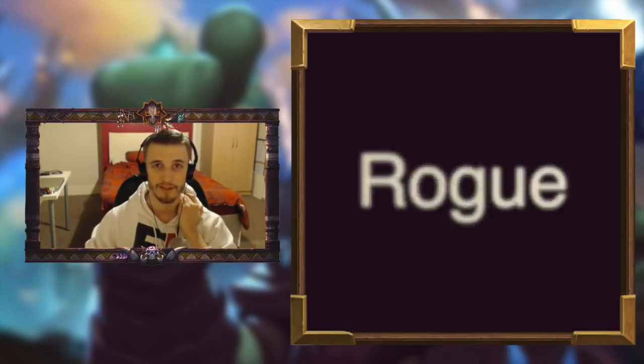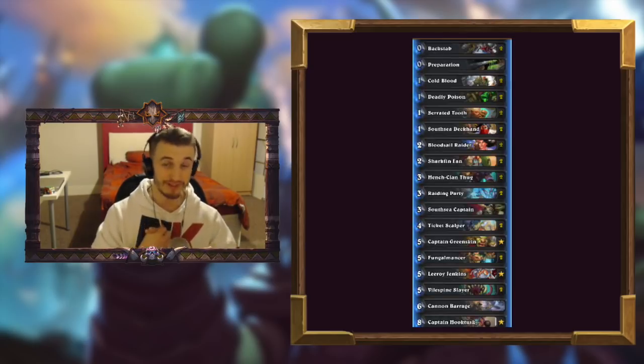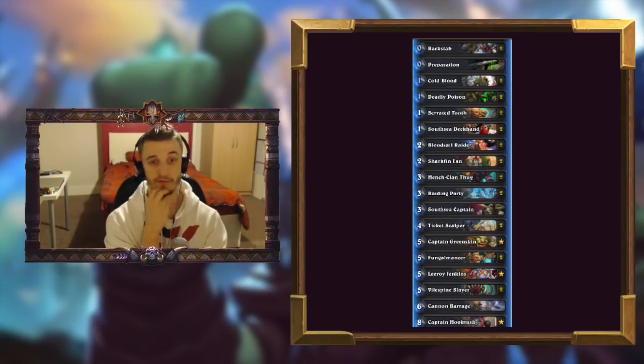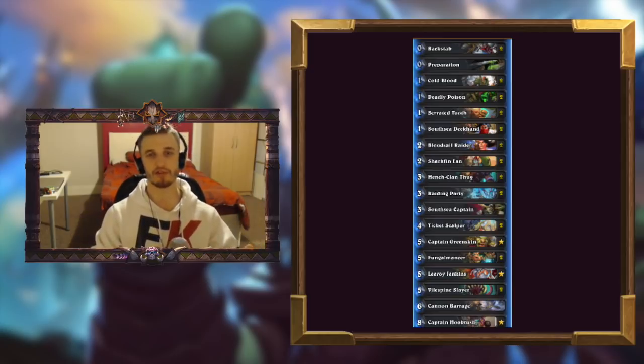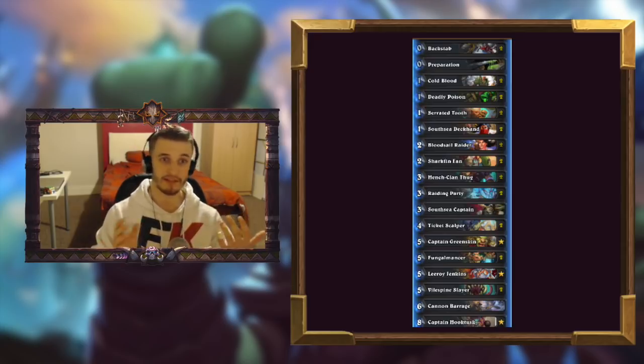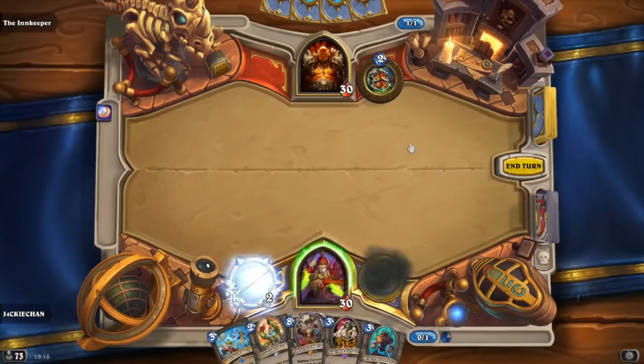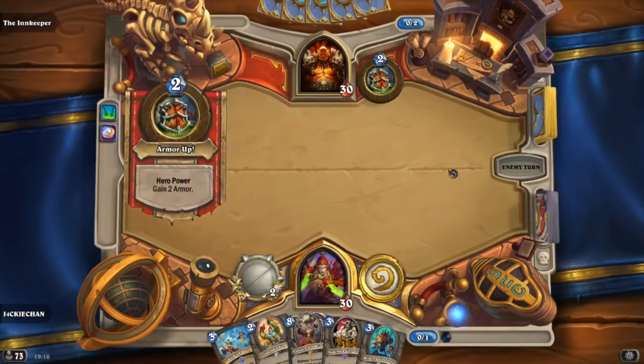Rogue's main theme with the new expansion is Pirates, and there are a few potentially powerful new Pirate cards or Pirate synergy cards to make work. We have Serrated Tooth, the 1-mana weapon, which doesn't look very exciting but when you combine it with things like Ticket Scalper or any minion that's good to give Rush, it's just a good weapon. Almost always on turn two as Rogue you're using your dagger, but there's not that many powerful turn two plays in Rogue. So having this weapon on one allows you to play things like Bloodsail Raider and the new Sharkfin Fan, which is really good with Serrated Tooth — because if you already have a weapon equipped, you can potentially create a bunch of 1/1s, and they're really going to want to kill it otherwise you can keep getting 1/1s.